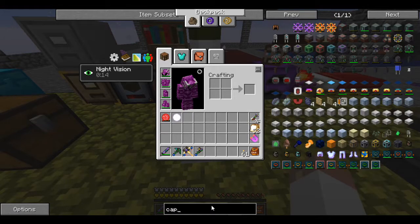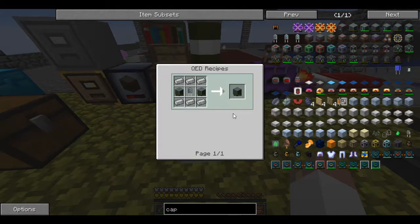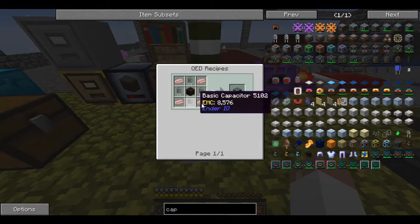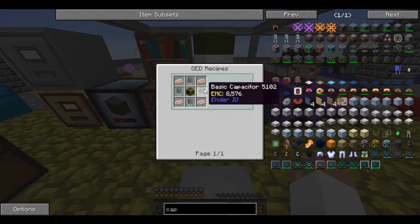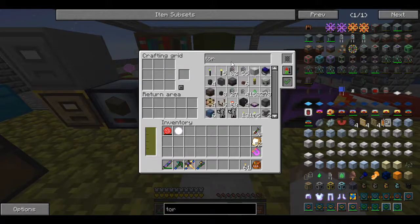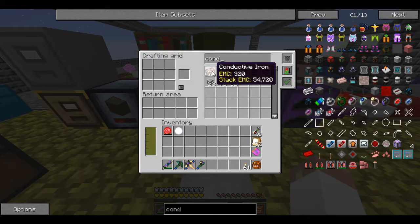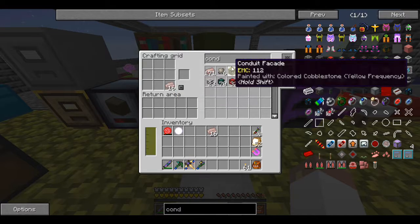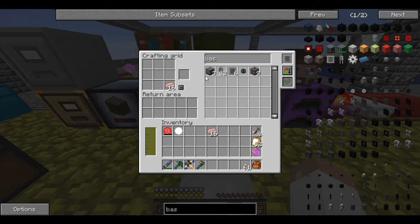If we can get to the dimensional transceiver today I'd consider that a pretty accomplished day - basically getting power from over there to here, and I believe we can do items too. Let's start right here making the next level capacitor bank. We already have our basic capacitor planted in the nether for the capacitor seeds. We need two basic capacitors with electrical steel and a double layer - that seems pretty simple. We've got all the materials.